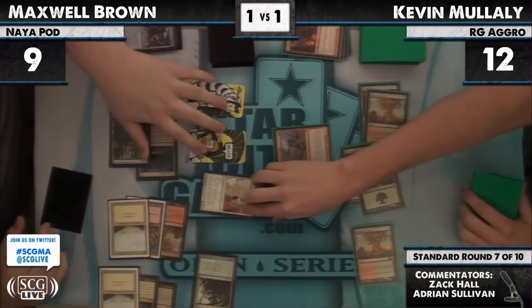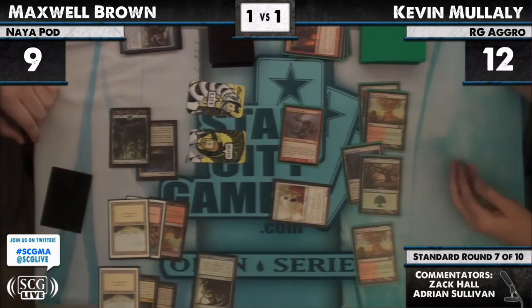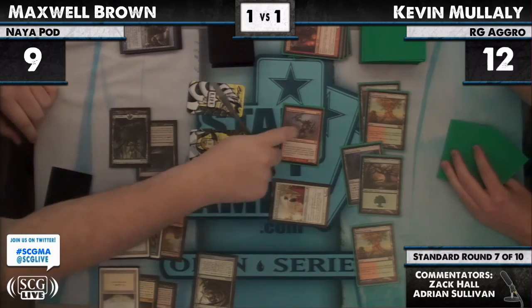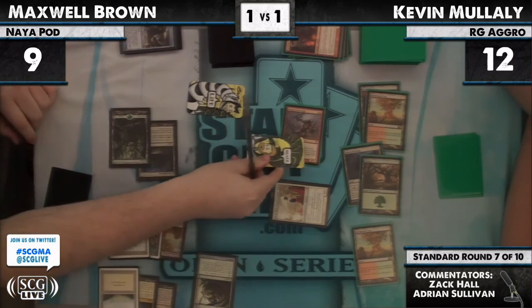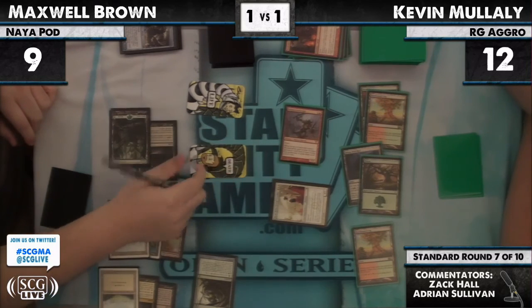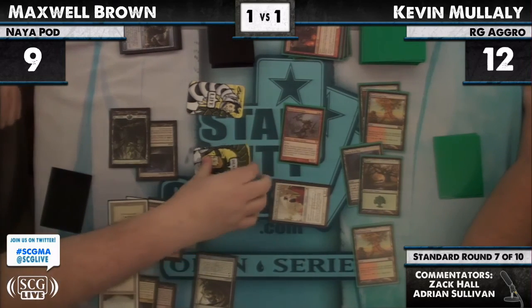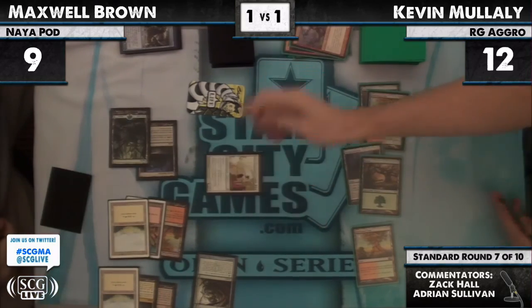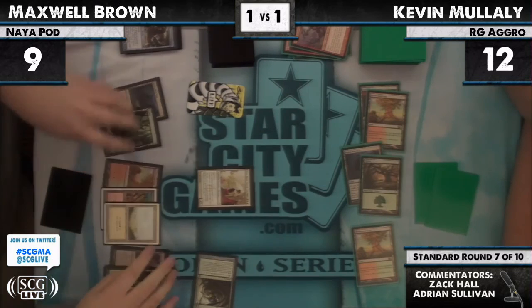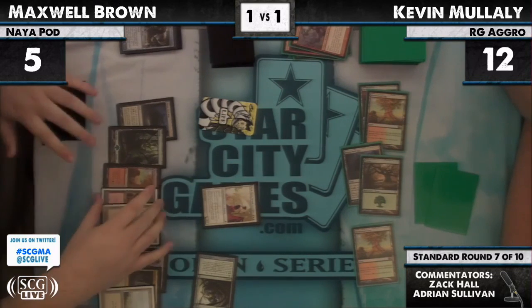If it did, Max would be pretty dead. Nine is the key number with Elesh Norn as the opponent of Conscripts players. Kevin's choice to play the Wolfir Silverheart — I don't know about it. I think he would have won if he had not done that with two Conscripts in hand. So here, Maxwell just has to block one of these players — death touch is blocking. Seems like the right block — Max will take four or five life.